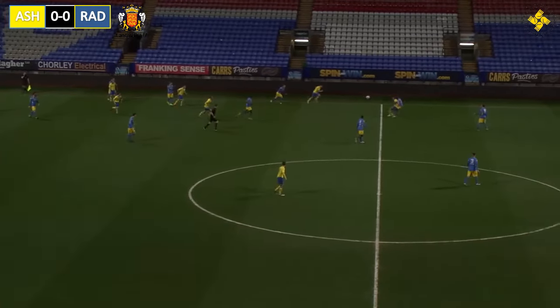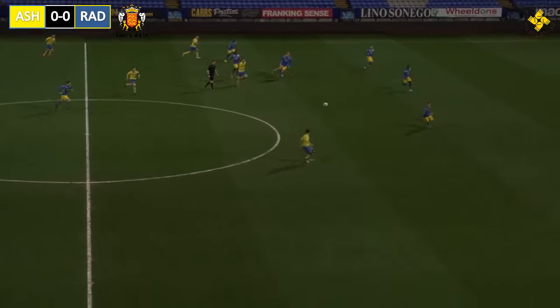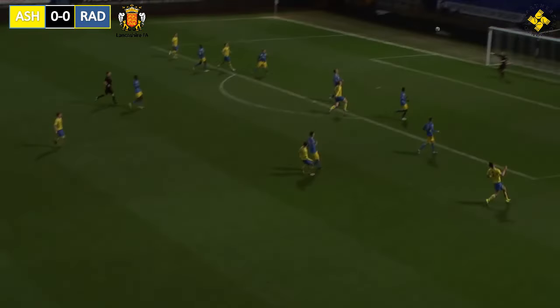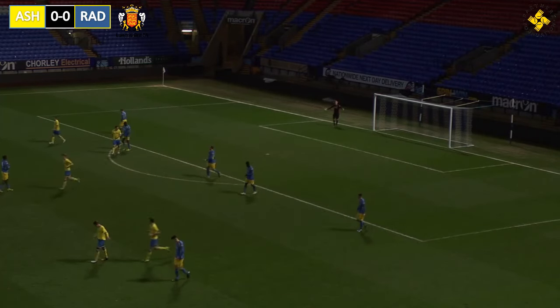Radcliffe coming back into it, but here is Ashton with Smith trying to keep the ball alive for his colleague, which he does. He's now played over to his right hand side with Daniel Regan, who has the overlapping Kringle with him. Regan's gone for goal and it flies over the top from 25 yards out, just to the right of the penalty area.